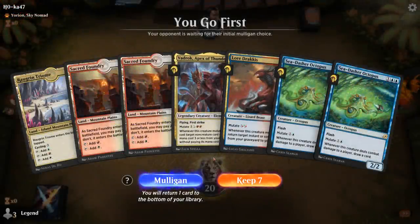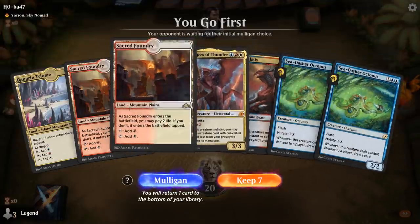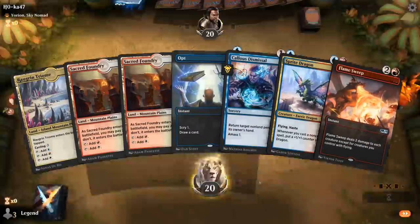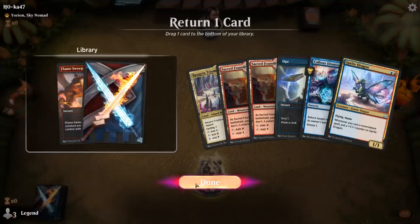We're on the play facing a Yorion Sky Nomad deck. This hand has a lot of interaction but is light on creatures, and these creatures kind of need the instants and sorceries to function properly. Don't have a cheap creature to mutate onto — I think this is a mulligan. The new hand is a bit more balanced. I don't expect Flame Sweep to be great against most Yorion decks, so we'll let that one go.